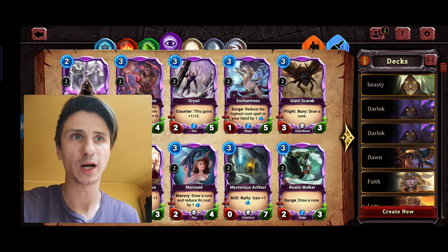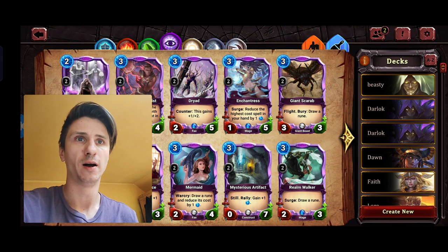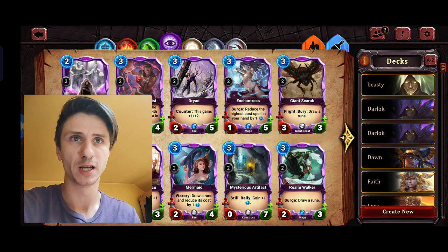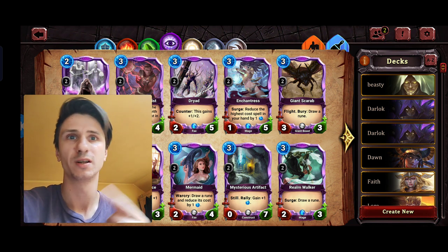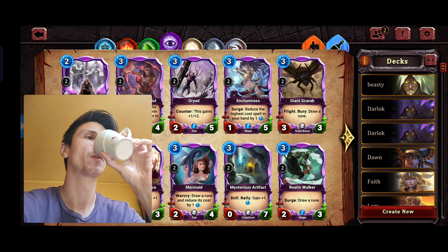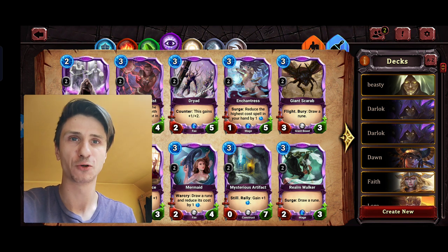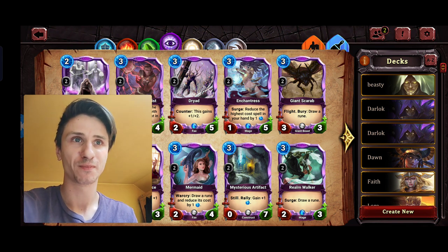I don't see the point of such balance changes, but there are too many of them. You spend so much time focusing on particular cards that weren't even the problem in the first place. Like Twister, for example — in the past it was buffed, so it was nerfed again. Sickle Stalker, same story. The other problem is some balance changes that don't make much sense — it's basically like spinning a wheel and picking a card to buff or nerf that way.